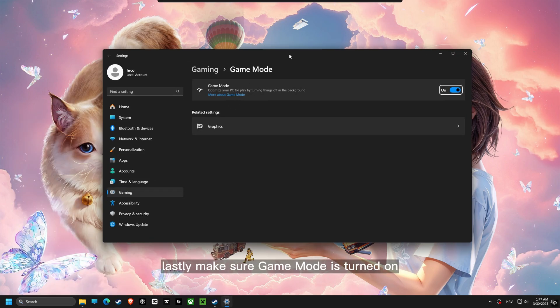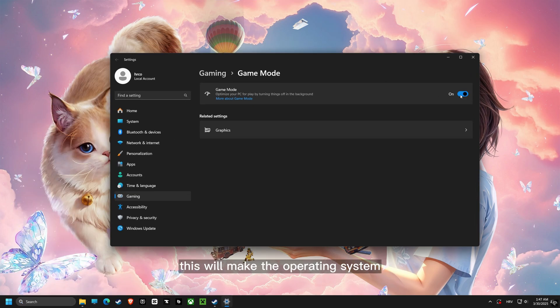Lastly, make sure Game Mode is turned on. This will make the operating system optimize your computer specifically for playing games.